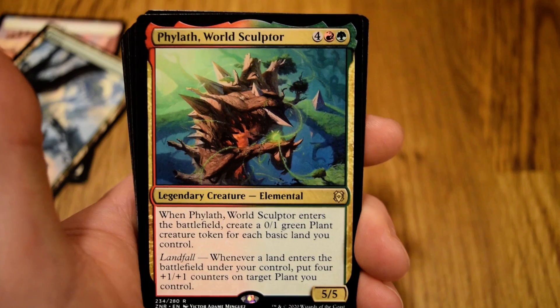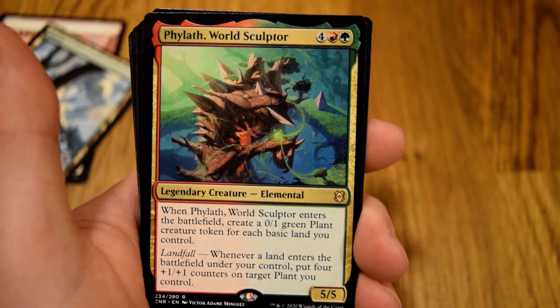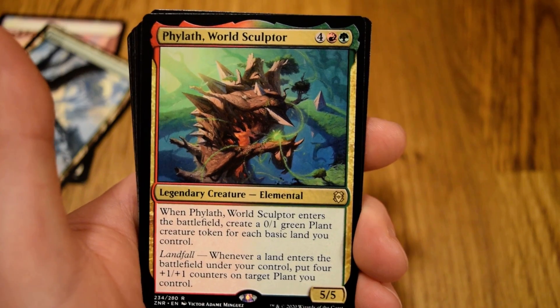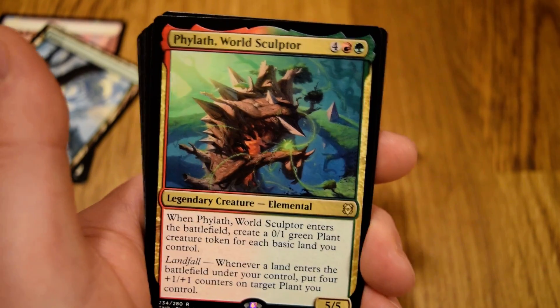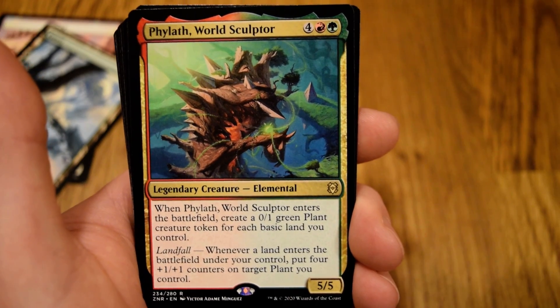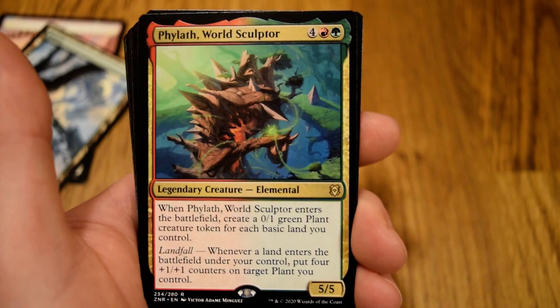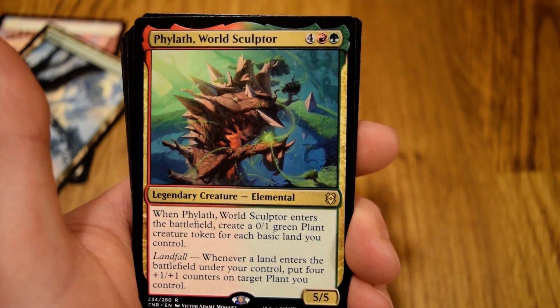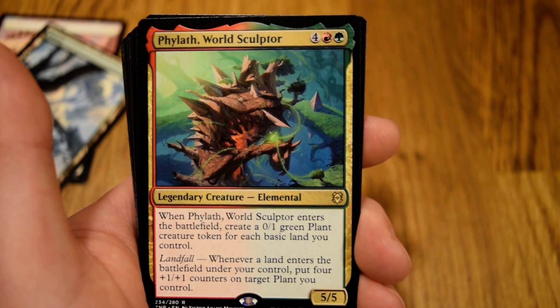Not like the old version or what the similar version was — I think it's Avenger of Zendikar, that's probably completely wrong. If you do know, please let me know down in the comments. At worst, this enters the battlefield and if it's killed immediately, it could make four, five, six 0/1 blockers for you.